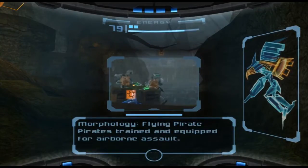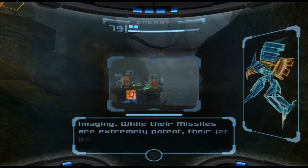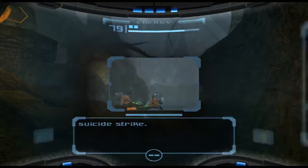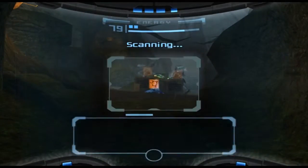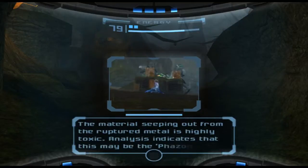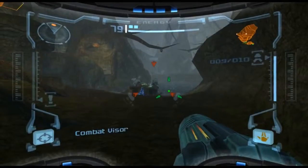Morphology — Flying Pirate. Pirates trained and equipped for airborne assault. Flying Pirates are extremely agile in the air, but the heat signatures of their jetpacks can be tracked with thermal imaging. While their missiles are extremely potent, their jetpacks can be even more so — if the pack fails, they will make a suicide strike. Material seeping out from the ruptured metal is highly toxic; analysis indicates this may be the phazon compound the Space Pirates were using in their biological experiments.